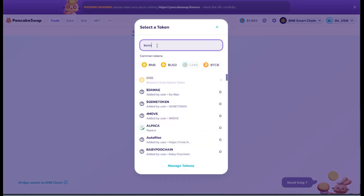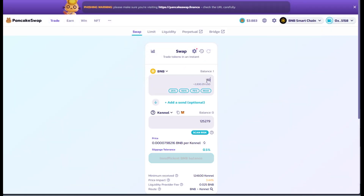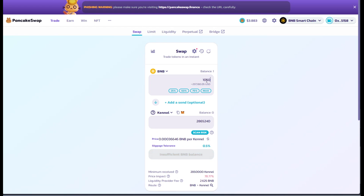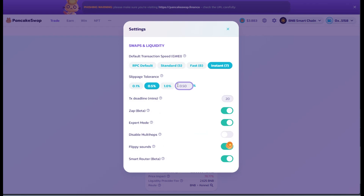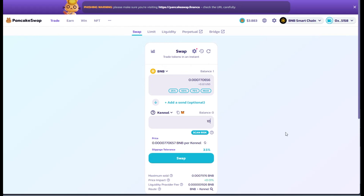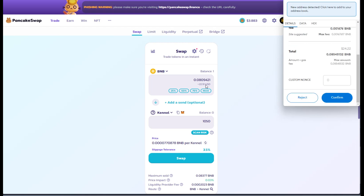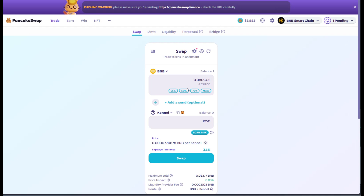You need to come in here and buy Kennel. As you can see I have zero in this wallet — it's a fresh wallet. There is a 3% reflection tax on all transfers, buys, and sells of Kennel token. So I'm going to buy a little bit more and bump my slippage up to 3.5% to cover that 3% tax. So $10.50 here, and then you can simply hit swap. This is about $22.91, 0.08 BNB on this.